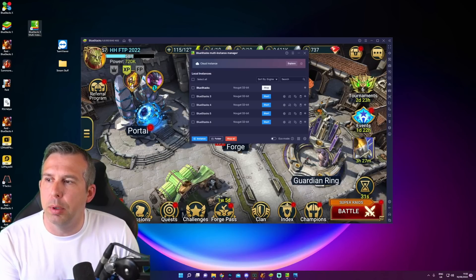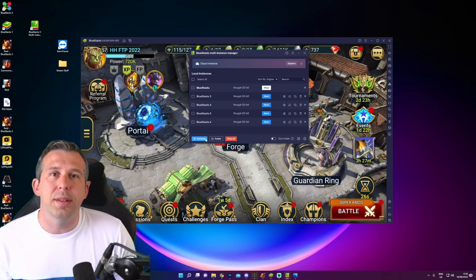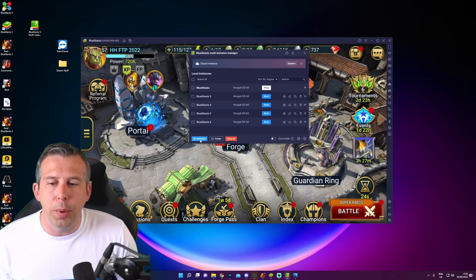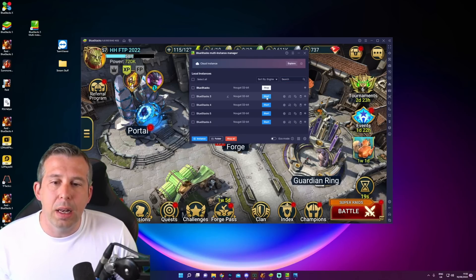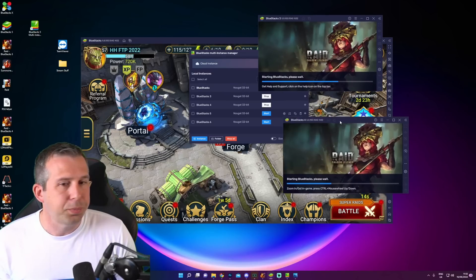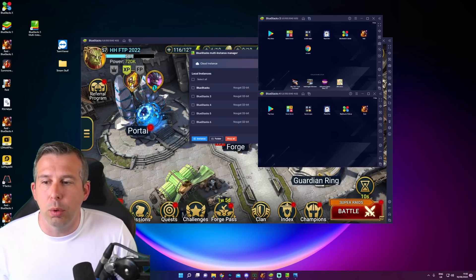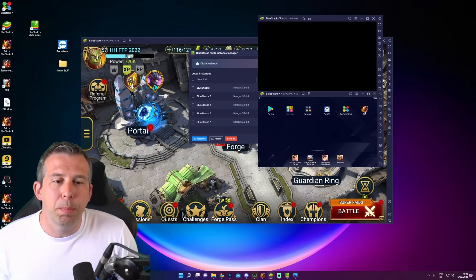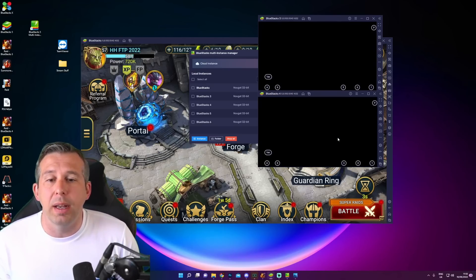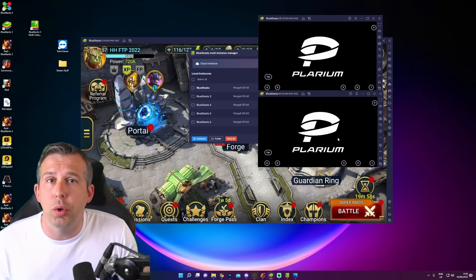When you download BlueStacks you get the BlueStacks Instance Manager, and you can select to run a new instance of Raid. It needs to be a fresh instance rather than a clone — you log in and you're able to run multiple versions of the game at the same time. You can also run other games. If you're grinding away on Raid and want to play something else, you can literally download any game that would be available on a mobile device. I play TFT on this and a bunch of others.